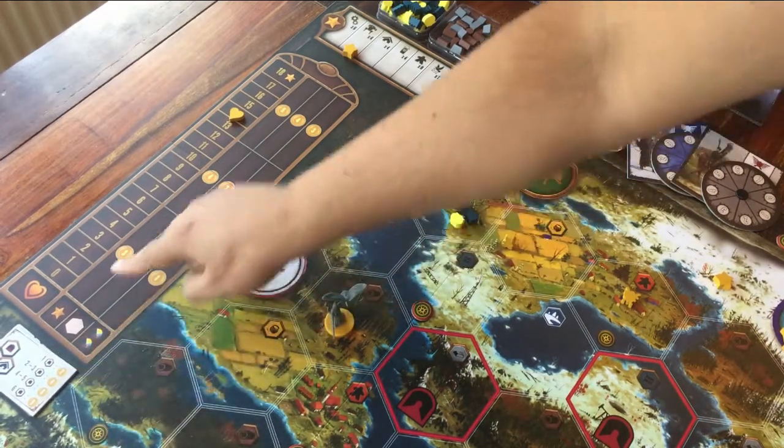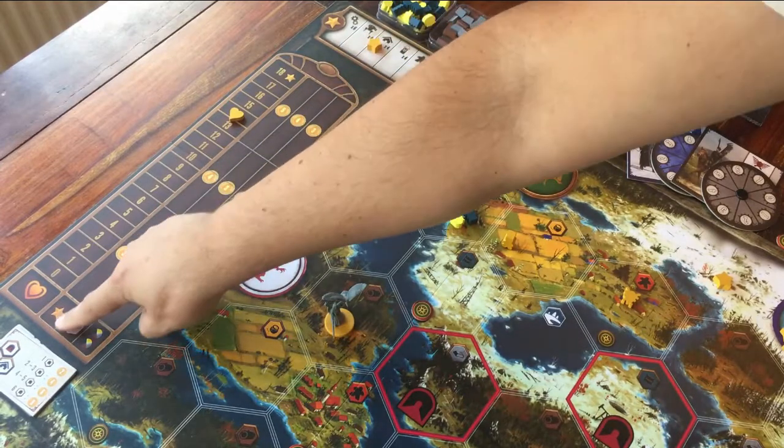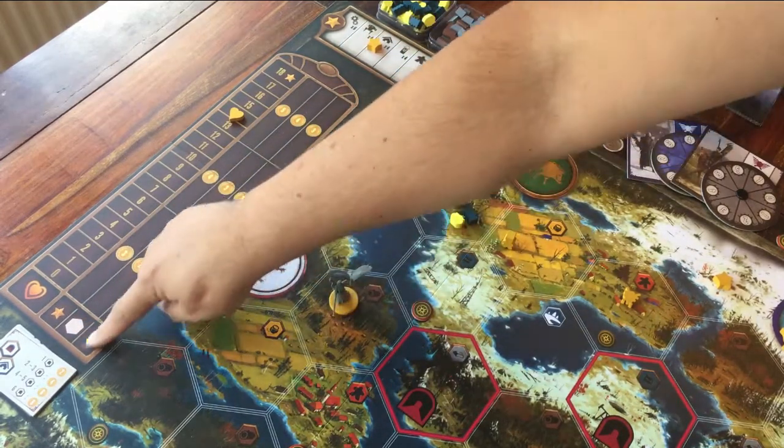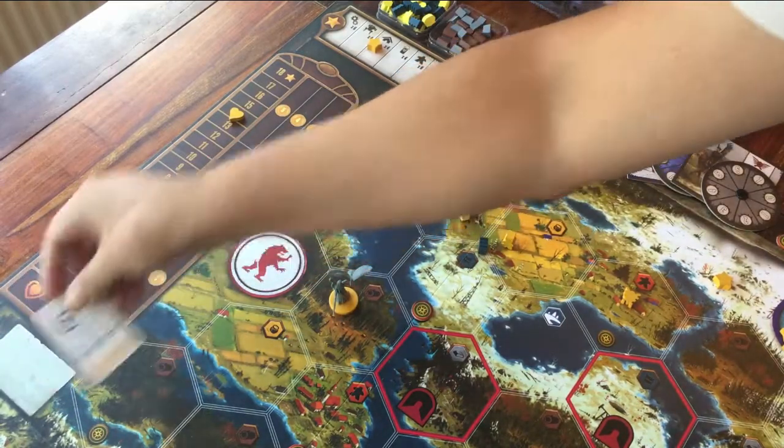So again, at the end of the game you score points for how many stars you've placed, how many areas you control, how many resources you still have, and for whatever the little board says.